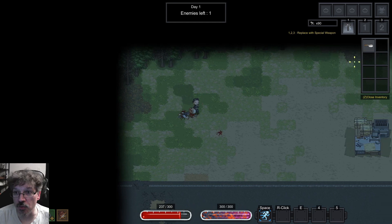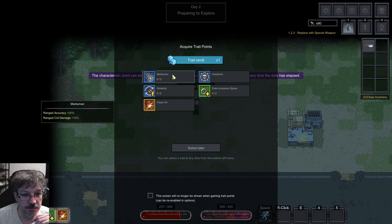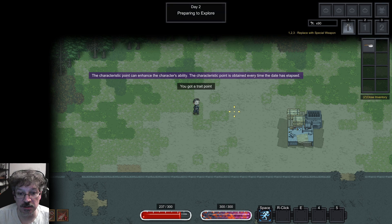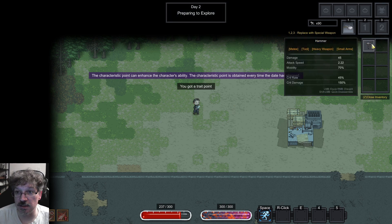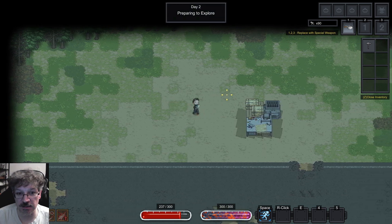Oh, zombies! I got something else here — a Hatchet. Alright, re-roll traits, trait re-roll, character points. Reload time, attack speed, dexterity, melee crit range — okay, I like that one. Headshot. I'll just keep those. How do I equip this? Hammer does 45 damage, this does 50-some damage. Now we got a hatchet, look at that!